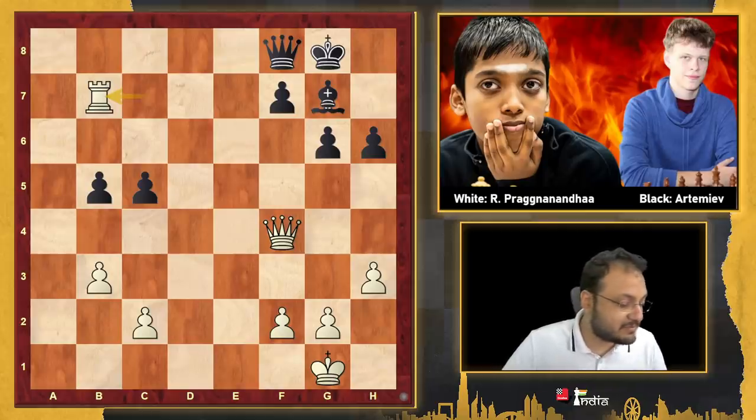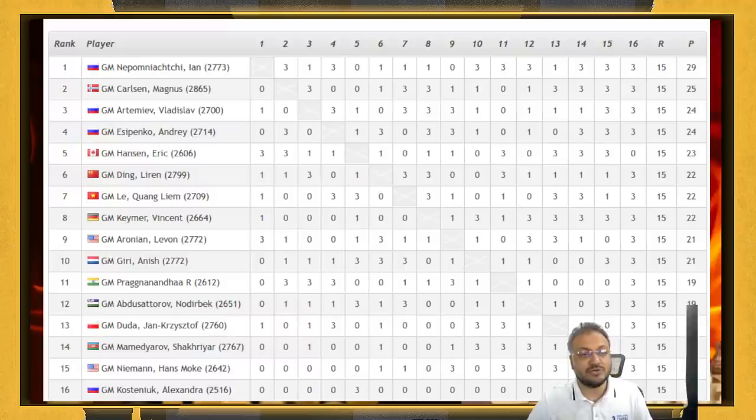A look at Pragnananda's performance in this tournament shows that he played very well. He finished 11th in the tournament, but look at his wins — they came against Kalsad who finished 2nd, Artemyev who finished 3rd, Esipenko who finished 4th, and also against Aronian and Koshchenyuk. So 5 wins for the youngster — he could have even qualified if he had gotten one more win. But truly well played, and we wish Pragnananda the best in his future events. He made a big impact in this tournament.